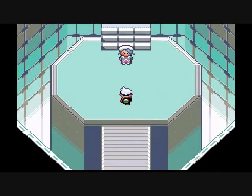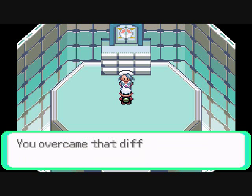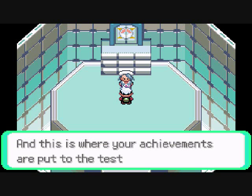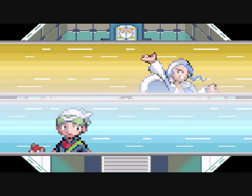Here we go, we entered this room, and this is Wallace's room, and we are going to battle him now and show him all we learned throughout this walkthrough of Pokemon Emerald. Wallace is the Elite Four Champion — he cannot be stopped; he will stop you if you do not do the right things.